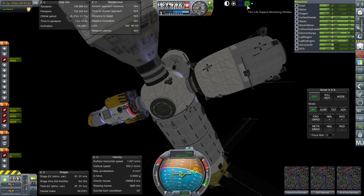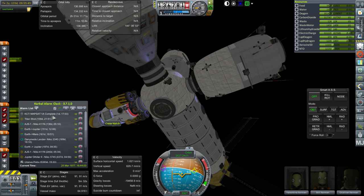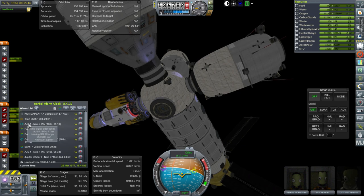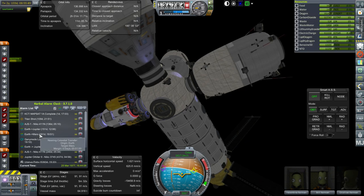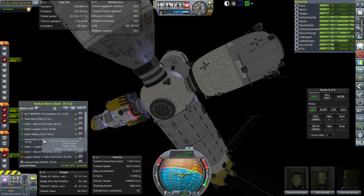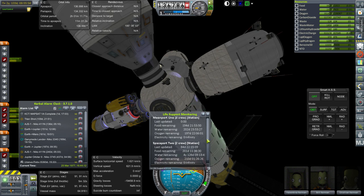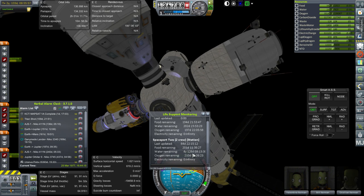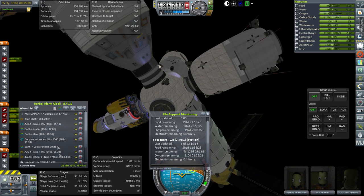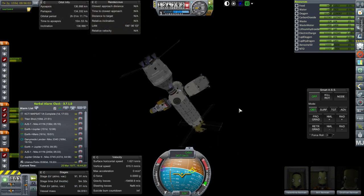How much food, water, and oxygen do we have now? Almost 200 days. And what will that get us through? This maneuver on the Titan shot, this SOI change — this mission is entering the SOI of Jupiter, which is good because I think we've got a contract for that. The Jupiter and Mars transit window, as well as this Ganymede lander. The Earth orbit station is also in 200 days. We'll have to get our supply vessels built, but otherwise I think we're good to go for the Voyager window.